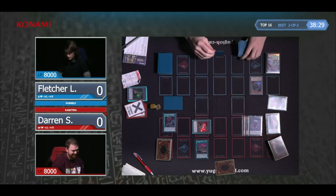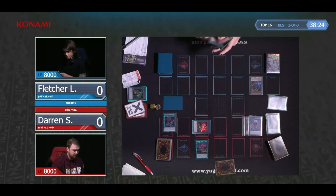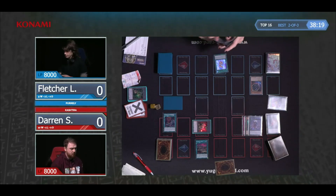Oh, for sure. It's going to be very difficult for Fletcher to prevent Arise Heart from getting more materials — in order to stop Arise Heart getting materials, Fletcher would have to not use any cards that go to the graveyard, which is pretty hard to do.